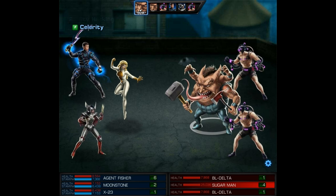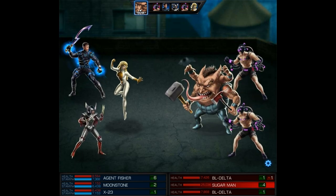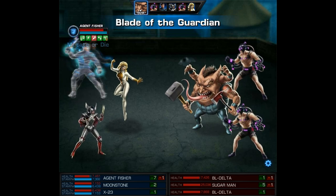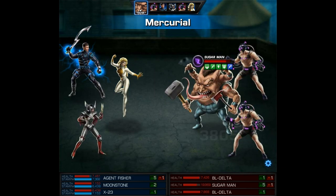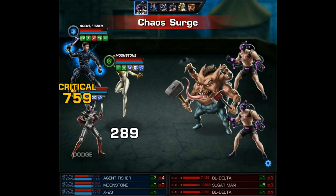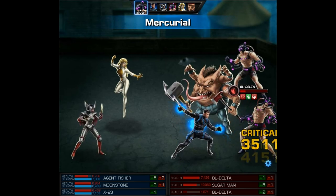As far as this battle is concerned, I don't think it's going to be too difficult, but I do have to say we face Sugar Man way too many times — I'd much rather be facing Mr. Sinister. I have my protector agent in there so he's going to take most of the attacks, and we may get some counter attacks from the Blade of the Guardian and the Mercurial. When this blaster does an AOE, we get Moonstone's tactical maneuvers, and big and fast is working as well.